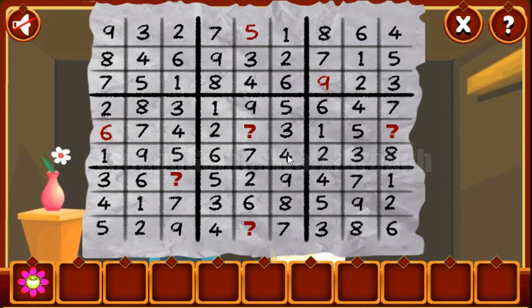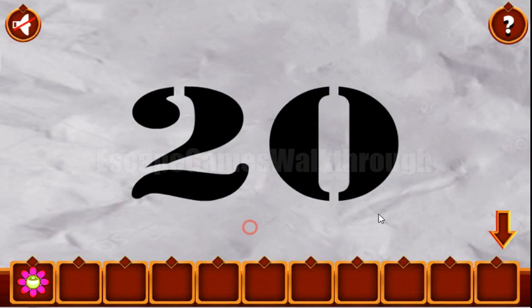Next grid: counting 1 through 7, so 8 is missing. Then 1, 2, 3, 4, 5, 6, 7, 8, 9 — all present. Next: counting 1 through 7, it's also 8 missing. Here number 1 is missing, and that's all. So we've got the hint that it's number 20.